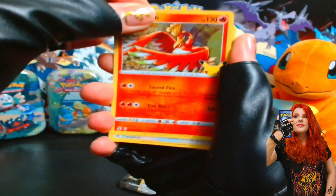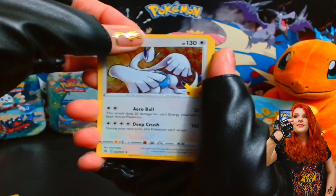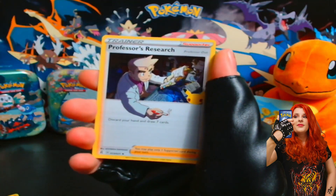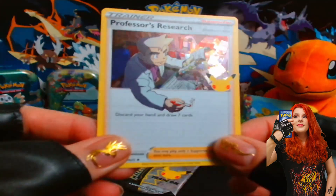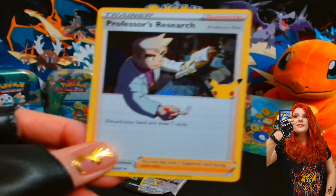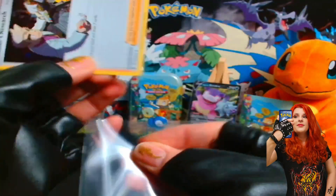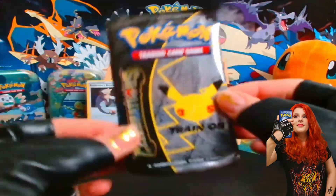We got Ho-Oh, Lugia, and Zekrom. And then Professor's Research — he's writing on the card. That's really cool. I'm not sure if I have this one actually. Maybe I do. I don't think I do actually. But I'm not 100% sure.